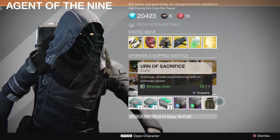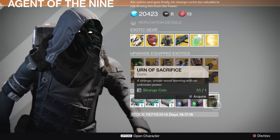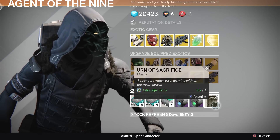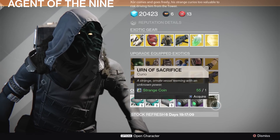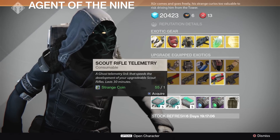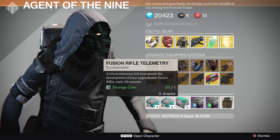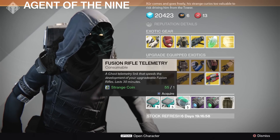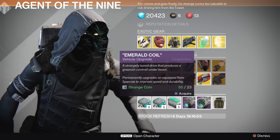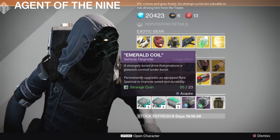Let's talk about Curios. You can buy the Urn of Sacrifice for one strange coin — that is used to upgrade Murmur and you use it with Eris outside, so everybody's probably going to want to pick that one up. We have Pulse Rifle Telemetry, Scout Rifle Telemetry, and Fusion Rifle Telemetry — so if you're trying to upgrade Murmur, this might be a good thing to get. We also got the Plasma Drive and the Emerald Coil to upgrade your Blue Rare Sparrows to Legendary.